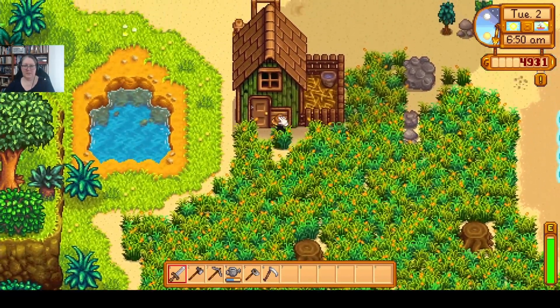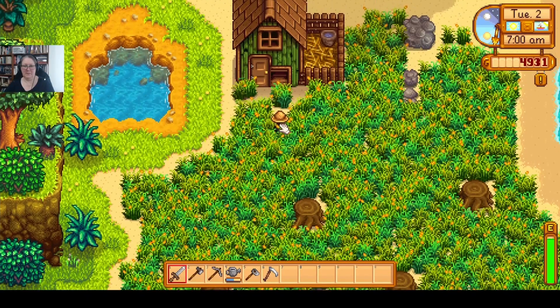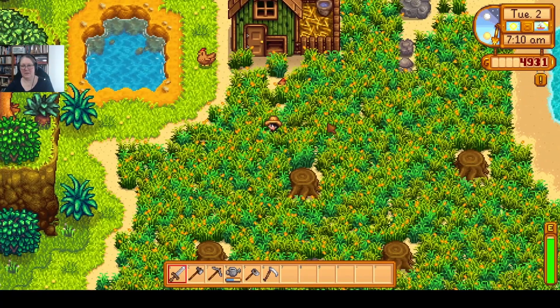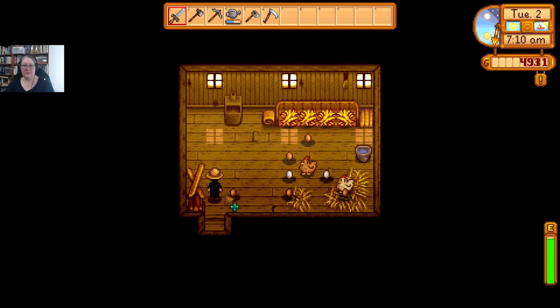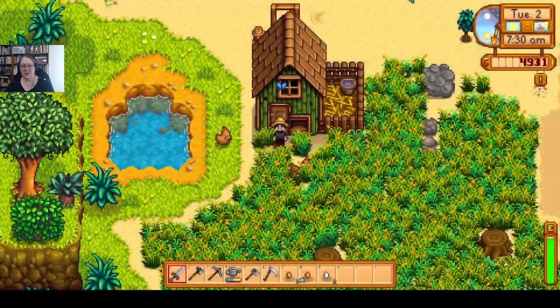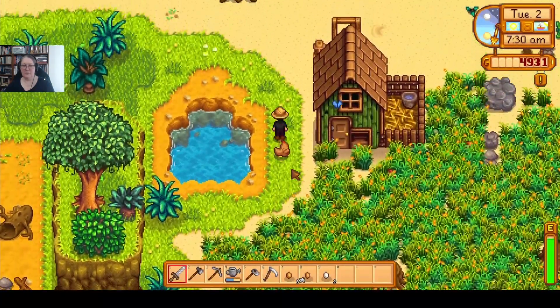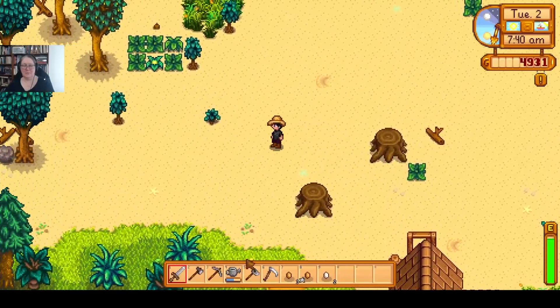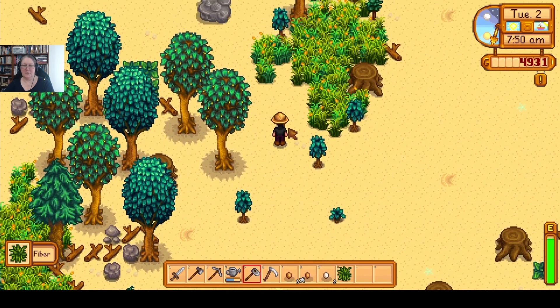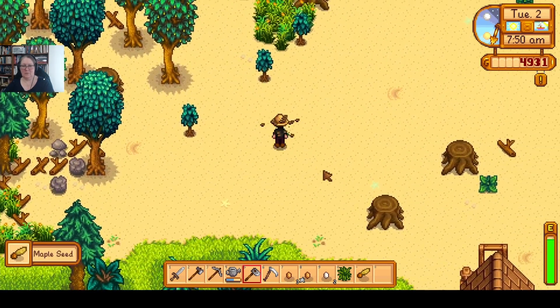Oh no, I've locked my chickens in - they will not be happy with me. I feel like they're destroying the grass though, you can see the grass just flying everywhere. I should probably gather the eggs as well. If you put your chickens in a nice grassy area you tend not to have to feed them - that's kind of very cool. I don't remember it being a thing in earlier games I've played.